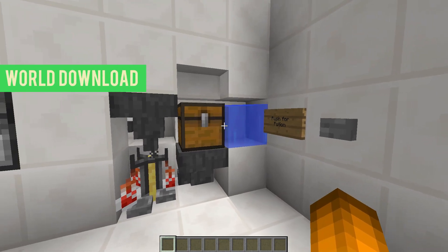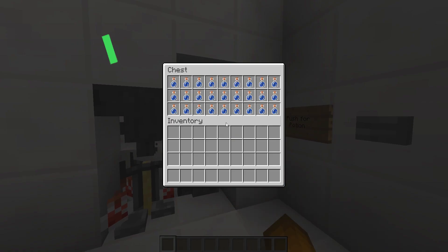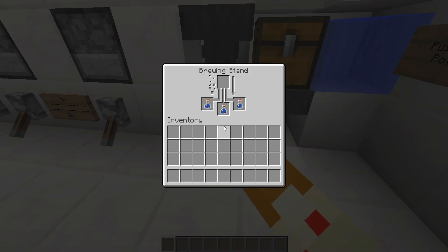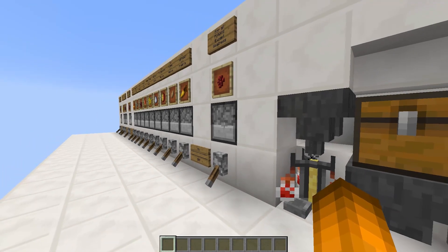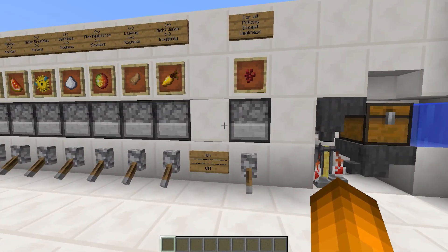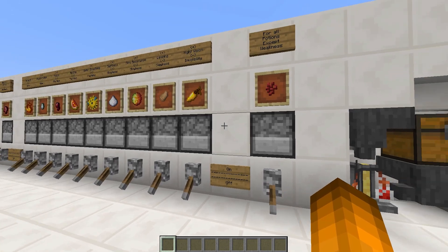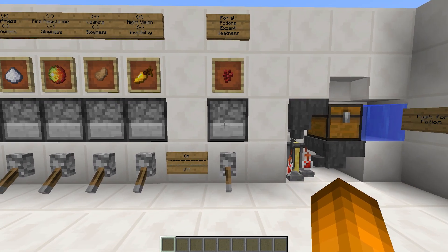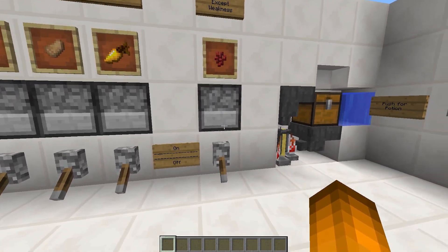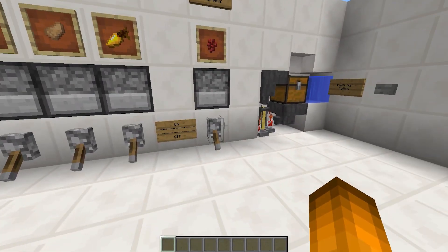Starting off over here we have a little water block and this is used to fill up your water bottles, and you're going to want to store these water bottles in a chest. This chest just feeds right into your brewing stand right here. Over here we have the wall of ingredients and this is where you can go ahead and select the different ingredients that you're going to use to brew up your potions. You can select one little ingredient from each grouping.